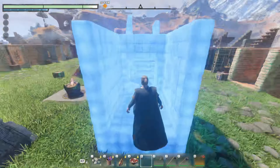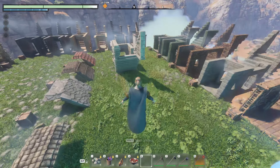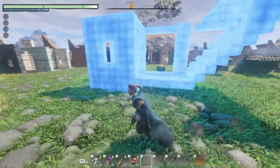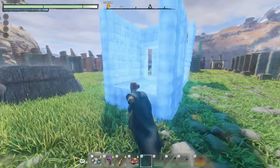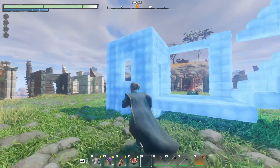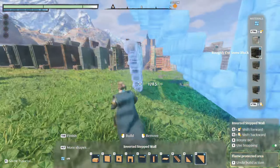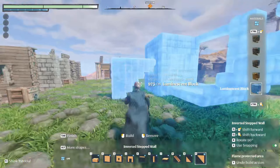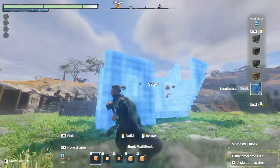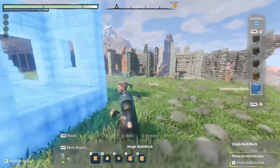I'm just going to quickly cover this luminosity piece because even in the middle of the day it casts a blue glow on everything — likely because of how much I have placed down — but I wanted to highlight that it is able to give off light in the middle of the day. You can use all of the other building pieces with the luminosity piece; you're not limited to one little square at a time. You can use it the same as the rest of them. Now I'm going to get rid of this so the rest of the pieces have their proper coloring.